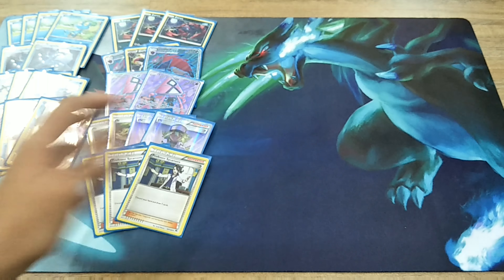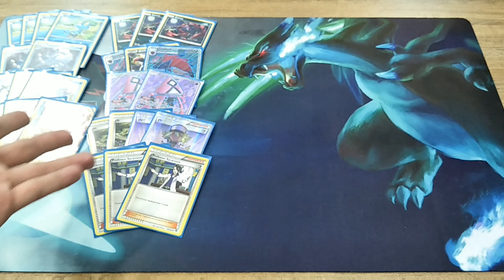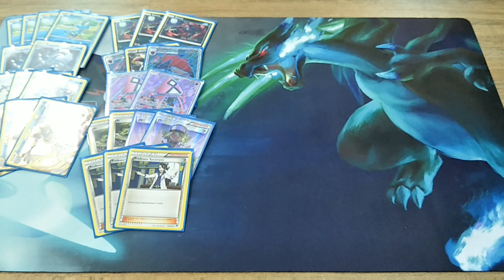We are playing four copies of N because if your opponent has a Volcanion with Ho-Oh and they use Kiawe and take a lot of prizes, you can actually N them into a really bad hand and they couldn't respond. For Sycamore, I only play three copies because we're playing the Trade ability with Zoroark, and we don't want to Sycamore too much.